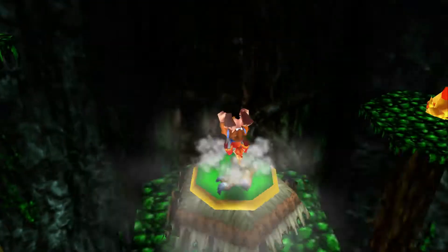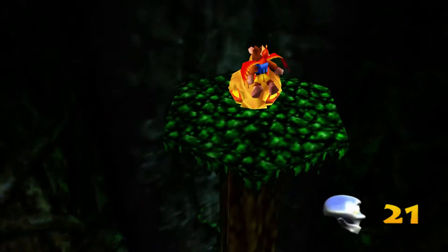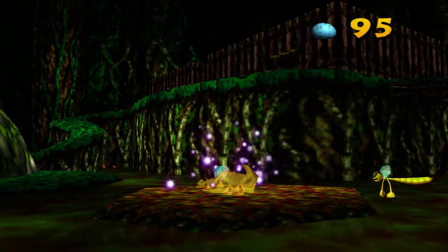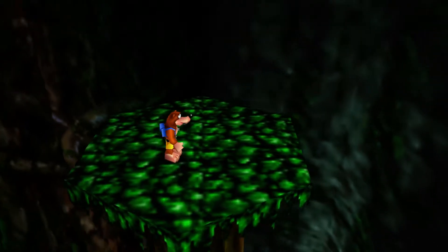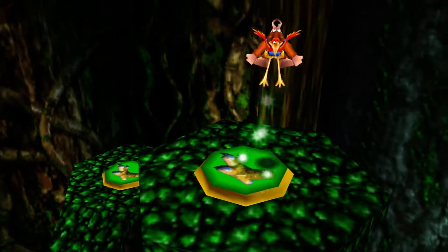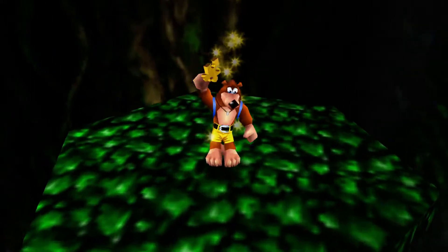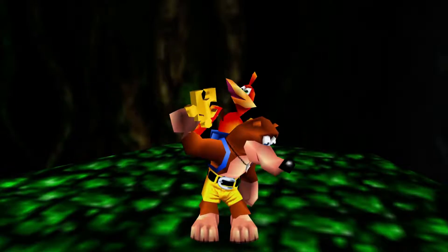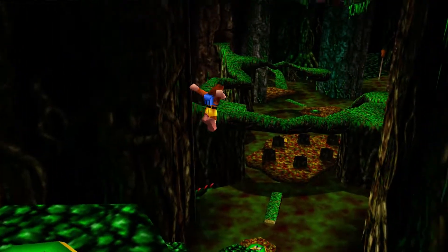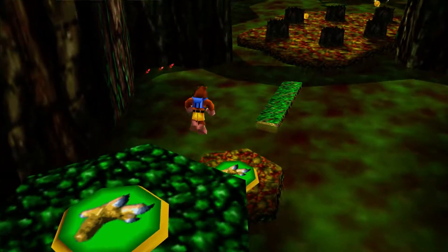Alright, we got the Kroktis guy over here. Let's go ahead and grab this Mumbo token. It spawns another Kroktis over that way. And then up top here, if we smash this up real good, let's see if we get ourselves a jiggy. That's jiggy number four. Let's work our way back down — we'll have to figure out how to get those notes a little bit later, maybe we'll have to actually backtrack.